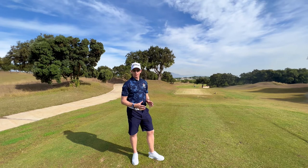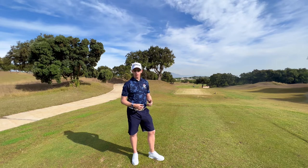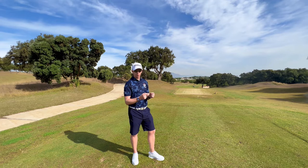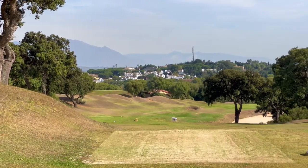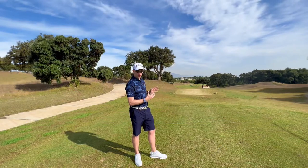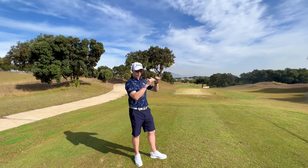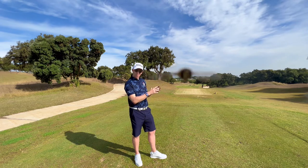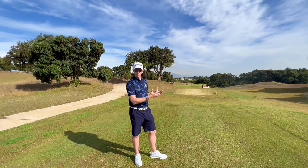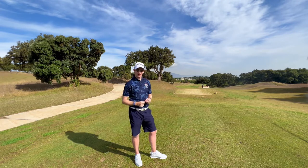The 12th hole at San Roque is a fantastic example of risk-reward golf. It's a fairly short par four — it's drivable at around 300 yards, so some players will be hitting driver or even three-wood onto the green. However, you've got to be very careful — we've seen players make sixes and sevens here. There's out of bounds down the right, a bunker guarding the right-hand side, and down the left you've got all sorts of humps, bumps, and moguls. You'll be playing a fairly short pitch from a challenging sloping lie to a green with a seven percent slope from left to right, running away from you and towards the bunkers — a very tricky proposition.